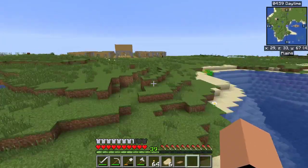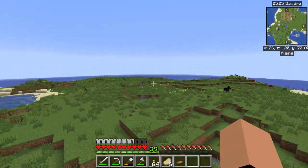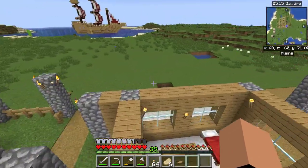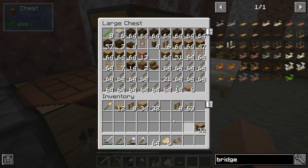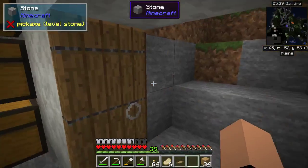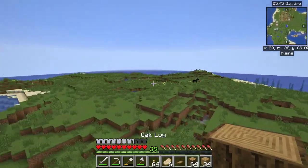I wonder how close I could put another town center, because I'd like to put another town hall over there and build up another little colony. Let me grab some more materials — looks like I already had some on me but might need a little bit more. Let's grab another stack of planks and head back to build up a little area.